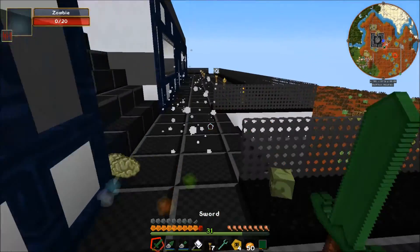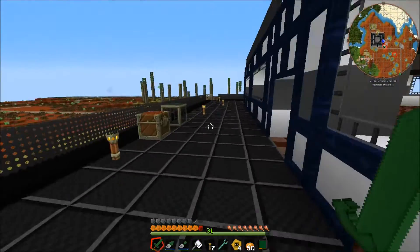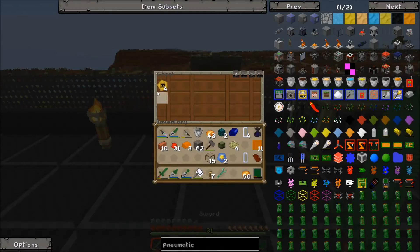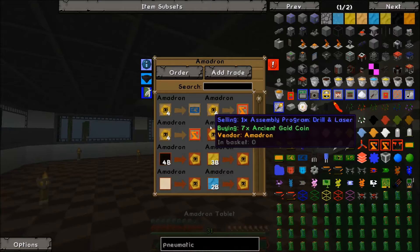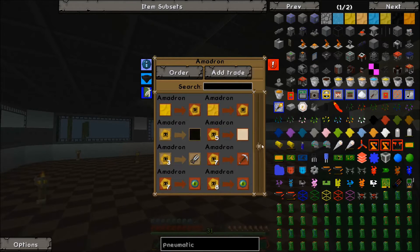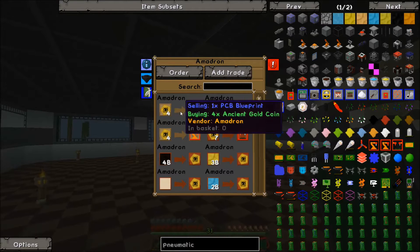Zombie — zombie head, I'll take it. Now that we've got our four gold coins, we can put those into the chest and order our blueprints. We'll add that to our basket and order it. I keep wanting to left click — it's one of the few things where you right click in the GUI to do things.